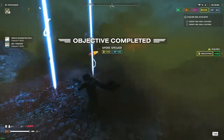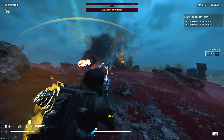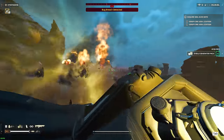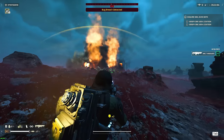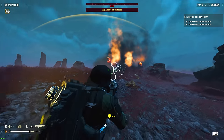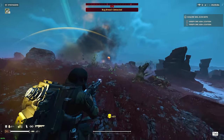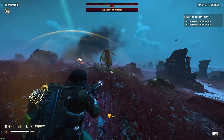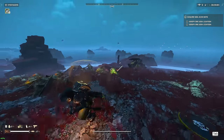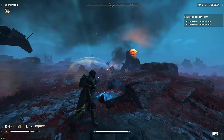As soon as we start, we always call in the Shield Generator Pack and Arc Thrower. We spawned right on a spore spewer, so let's get rid of that first. When dealing with groups, my personal preference is to deal with hunters first — they're the top priority. Second highest priority is the chargers. So every time I'm fighting a group like this, I'm looking out for hunters and trying to focus down chargers as well.